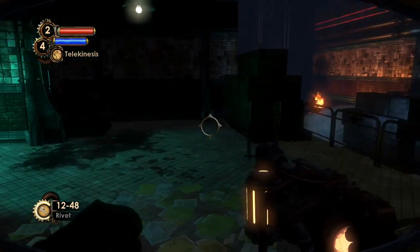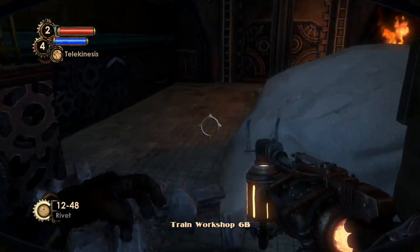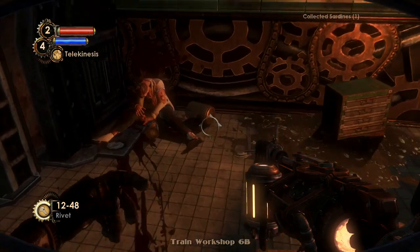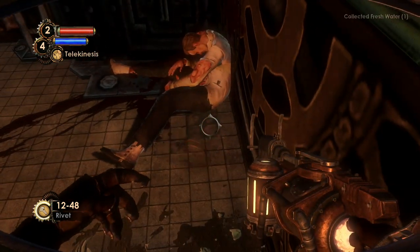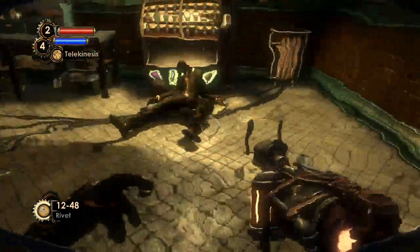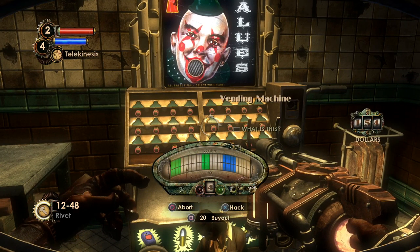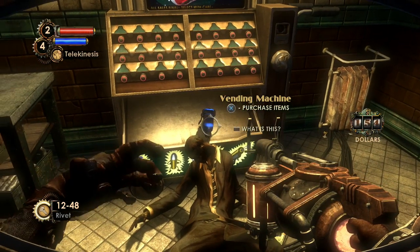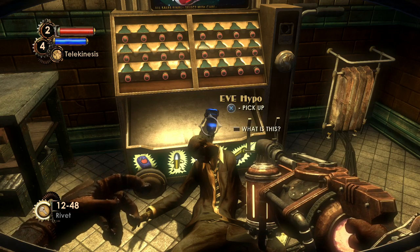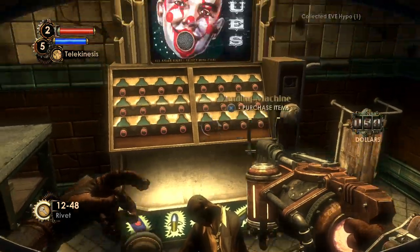Let's take another look around — I think there's something in the corner but apparently nothing. There's another corpse on the mattress, nothing of interest. Let's head on further — and here we have our first Circus of Value vending machine. These things haven't changed one bit, so let's hack it. Blue bonus while hacking drops a free item. That's what I was confusing with Bioshock 1 — it's only in Bioshock 2 that they drop extra items when hacked.